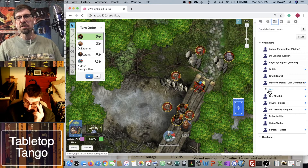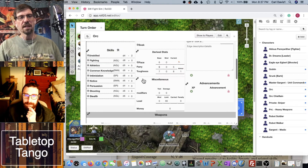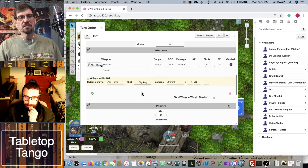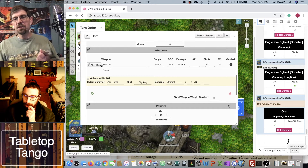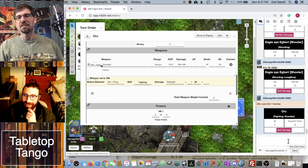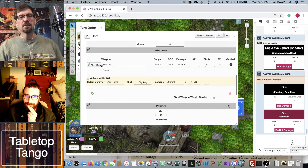The orc is using a scimitar. He got seven — plus three for support and gang-up — that's a ten, which hits but not a raise. Thankfully the shield helped again. Let's roll damage: nine — not enough against Grunk. Grunk is really tough. No spirit but super tough. The second orc ran, so minus two, and he's going to wild attack — giving him a plus two, netting even. Plus one support and plus two gang-up.